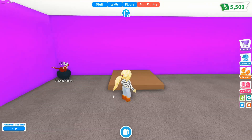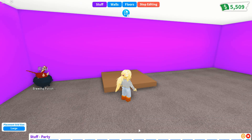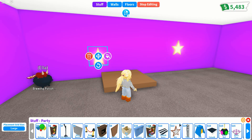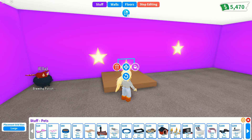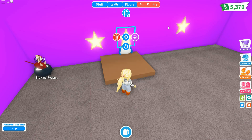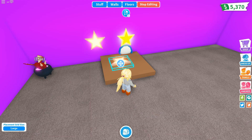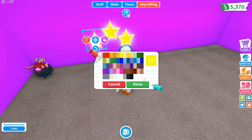So the next one is going to be a star one and it's pretty cool I think. What you're going to need is to go to party and get these stars - you want three of them. And then you're going to get one circular pet bed. You can do this with any shape but I think the circular just looks better. So what you're going to do is change the stars to bright yellow - you want the brightest yellow because I think it looks more vibrant.